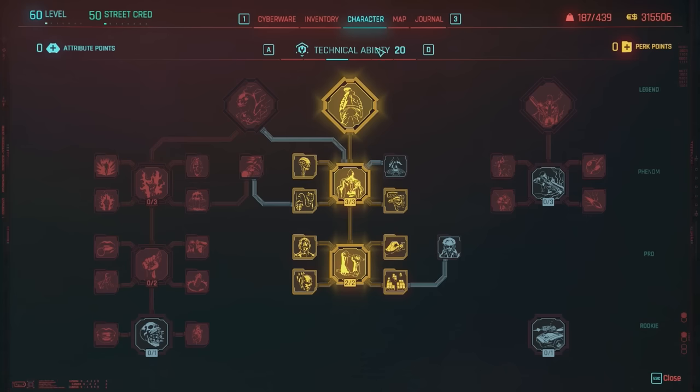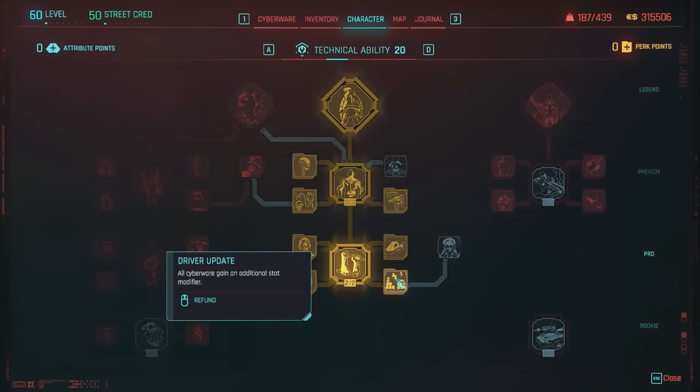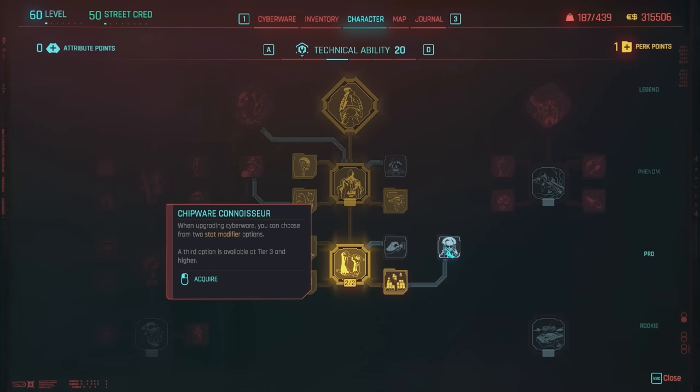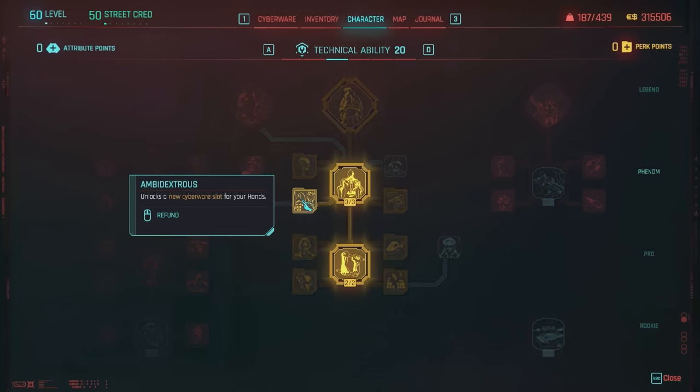Under Technical Ability, max it out to level 20 for really good bonuses to your cyberware. You want All Things Cyber, Chrome Constitution, Renaissance Punk, Driver Update, and Lucky Day for increased crafting components. You can swap out Lucky Day for Chip Connoisseur when upgrading your cyberware, as it gives you two additional upgrade options to cater to your build — highly recommend doing this before upgrading past Tier 3. Then swap it back. Max out License to Chrome for the extra skeleton cyberware slot, plus Ambidextrous for two hand slots. Also take Cyborg and Extended Warranty.